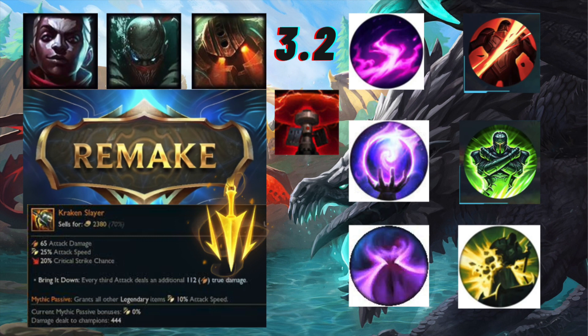In Wild Rift, however, the only runes that scale with your stats are keystone runes - for example, Aftershock or Font of Life, which scale with your defenses or AP. None of the minor runes actually scale with any of your own stats at all.